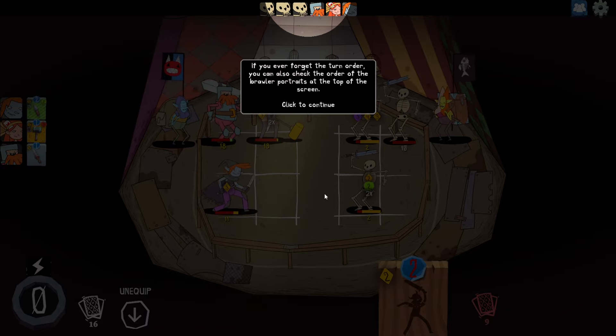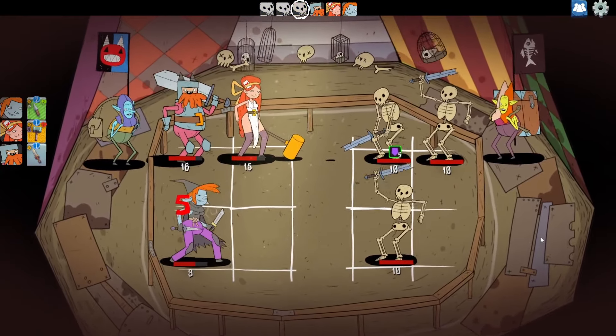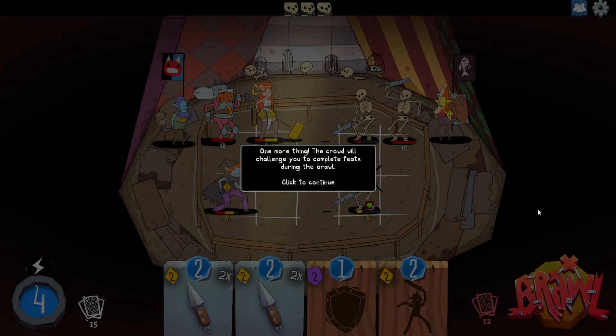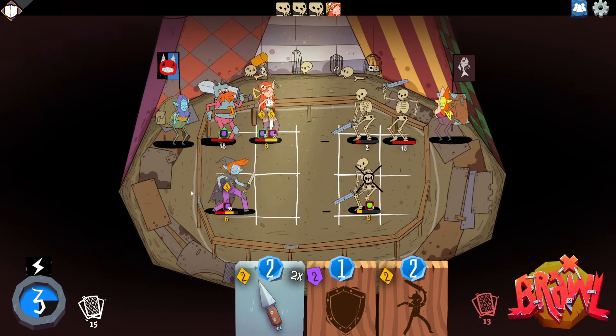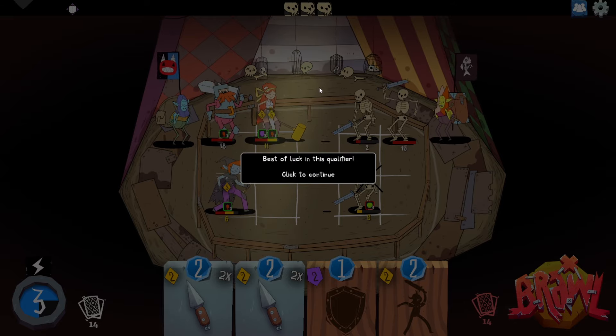If you ever forget the turn order, you can also check the order of the brawler portraits at the top of the screen. The crowd will challenge you to complete feats during a brawl. Feats have an objective — deal ten damage in a single blow — and a reward, like restoring the health of all your brawlers. Feat completed: Block Party! Try to complete feats for a competitive edge in battle. Best of luck in the qualifier.